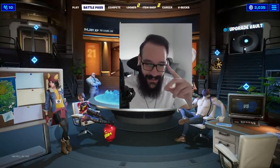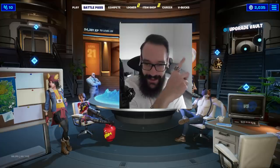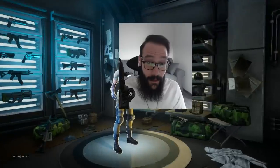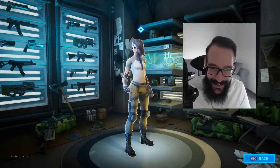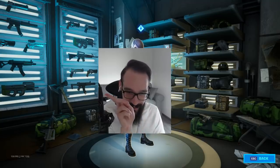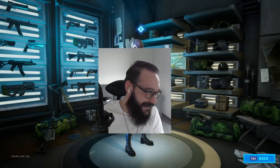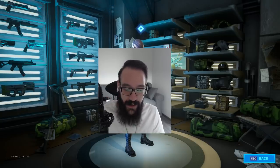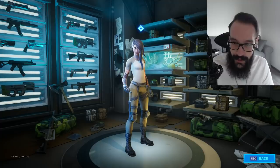So the upgrade vault, which is right over there — you hit the upgrade vault and once you go inside, the katana would be located right over here, basically next to this little axe over here. Right there. Let me just show you a picture quickly.